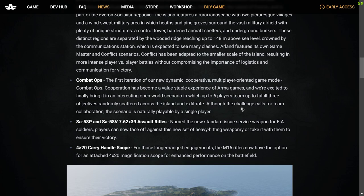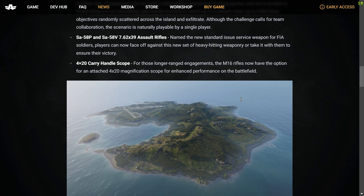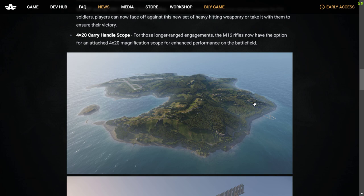New weapons: the SA-58P and SA-58V 7.62x39 assault rifles, named the new standard issue service weapon for FIA soldiers. Players can now face off against this new set of heavy-hitting weaponry or take it with them to ensure victory. The FIA are the independent faction in Reforger. Also new: the 4x20 carry handle scope — the M16 rifles now have the option of an attached 4x20 magnification scope for enhanced performance on the battlefield, so you won't have to use a mod for that.